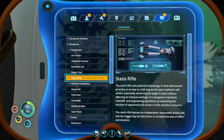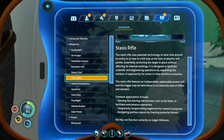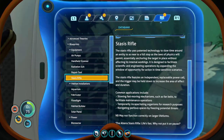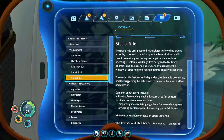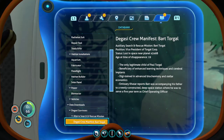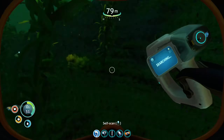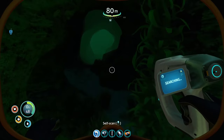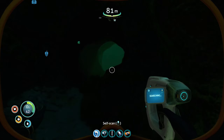What does this stasis rifle say? It uses patented technology to slow time around an entity as near to a full stop as the laws of physics will permit. May not function correctly on larger life forms. Common applications include slowing fast-moving mechanisms such as fan belts, and navigating perilous spaces by freezing potential threats. That's pretty cool. Degazi survivors — looks like more story that I'm not too interested in. I was swimming around exploring and I think I found the entrance to that geyser we explored in the Safe Shallows episode. Yeah, remember that cave that looked like it was going into a different biome? I think this is the cave.